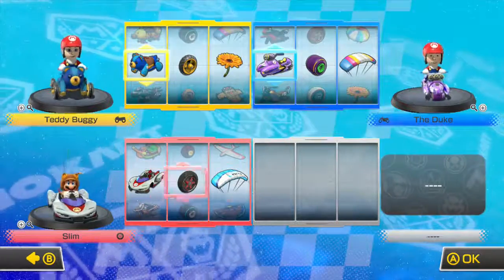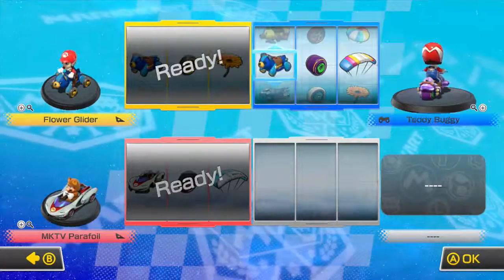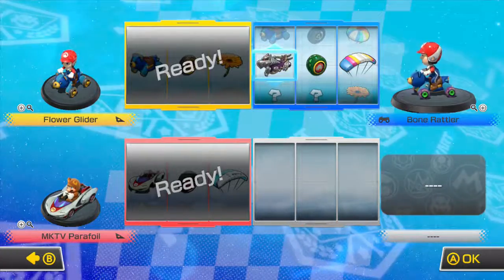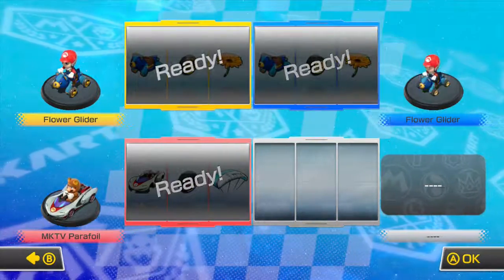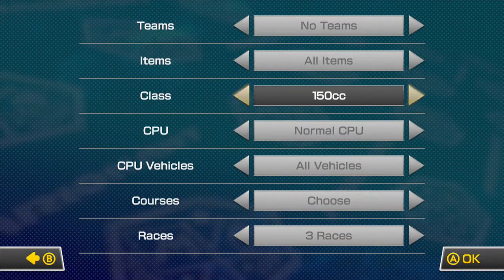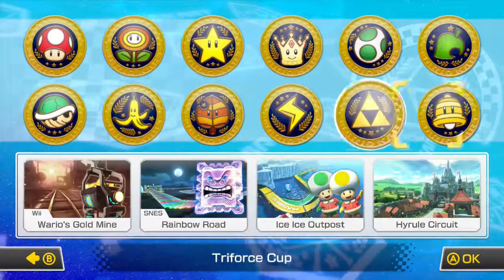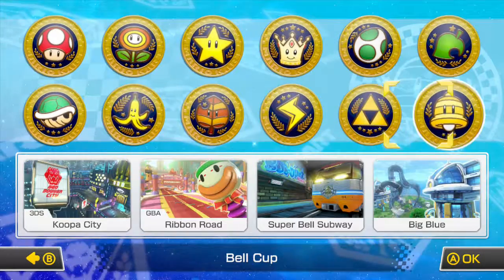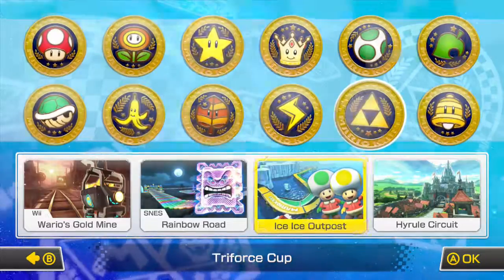Dad's back in - wow, that was quick! So I am in a teddy bear cart with a flower parachute and fancy wheels. Everyone's ready now, so just go and do no teams and skip all through that.